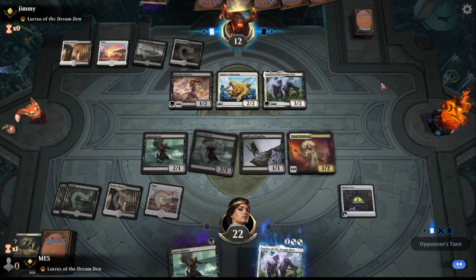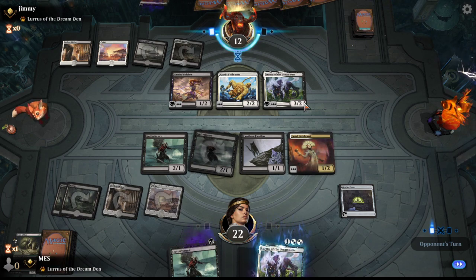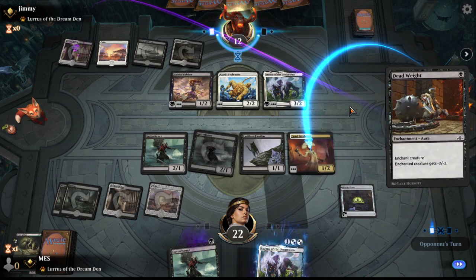They get to play the Deadweight twice. Yeah, this is a bad matchup. The Deadweight stuff is not good against every deck in the format, but it is good against the deck that we are playing. It's possible that the wonky enchantment stuff is just a better version of Lurrus, though. I'm not sure. I don't know about Ajani's Pridemate, but it could be good.